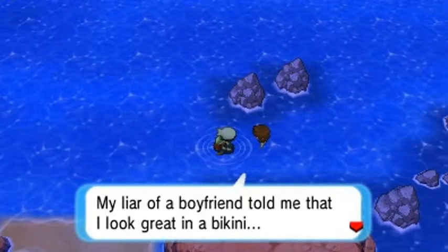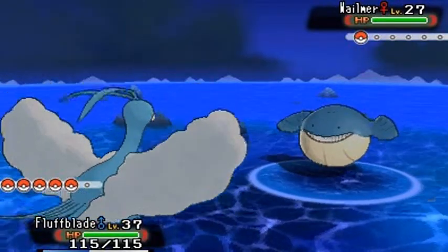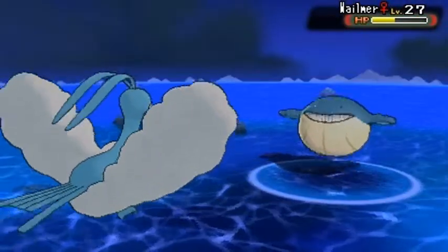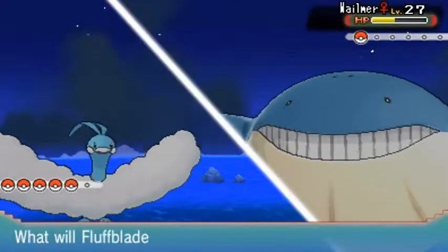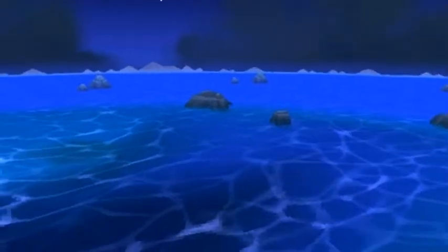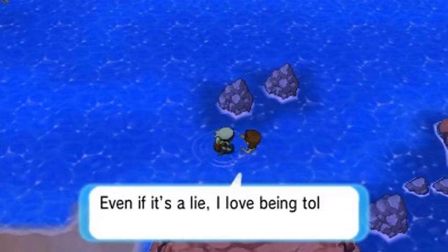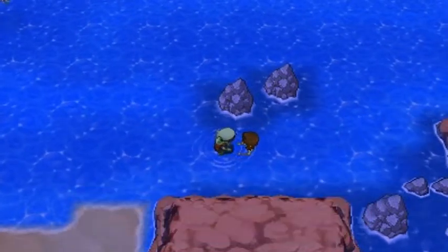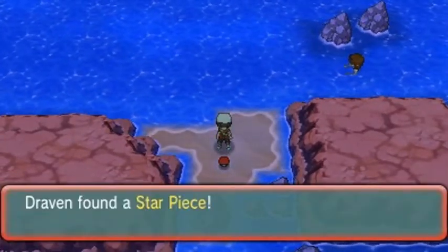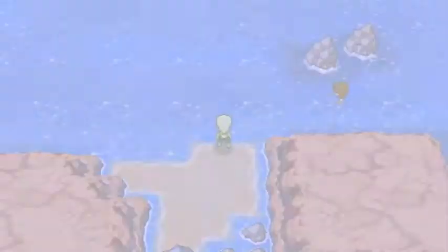NPC says 'my liar of a boyfriend told me I look great in a bikini.' Here we go with Fluff Blade — Aerial Ace right here. Here comes a Brine attack. I don't know what Brine is in this context, but Fluff Blade is dominant as always — defeated! 'Please tell me the name of that boyfriend so I can beat him up even if it's a lie!' 'We girls are so complex' — yep, that is not a lie. Trust me, with the experience good old Raven has, that is not a lie.